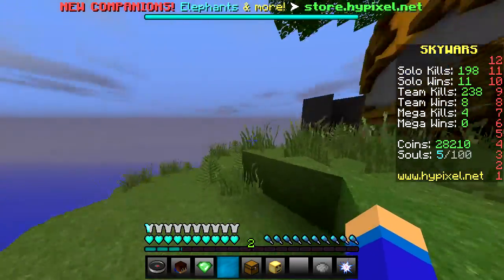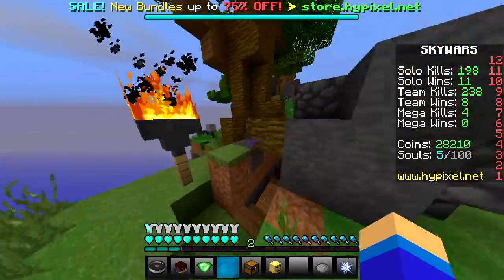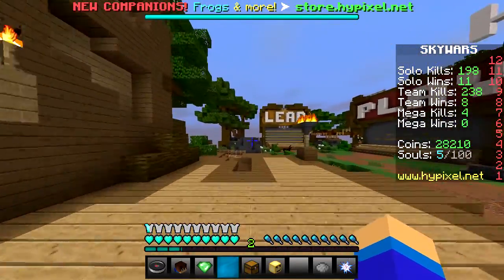Right now I'm trying to look for the perfect recording program for Minecraft. I'm using DixTor, and I've been noticing that my brightness and contrast have been a little bit funky lately, and I have no idea why it's doing that.